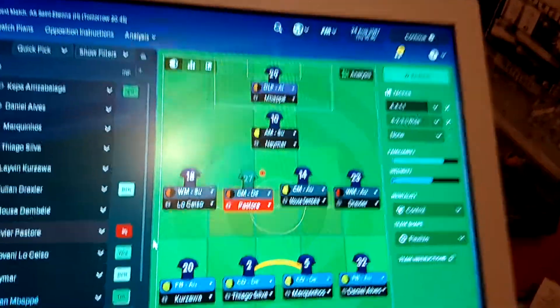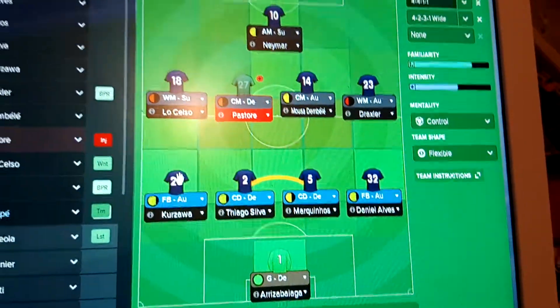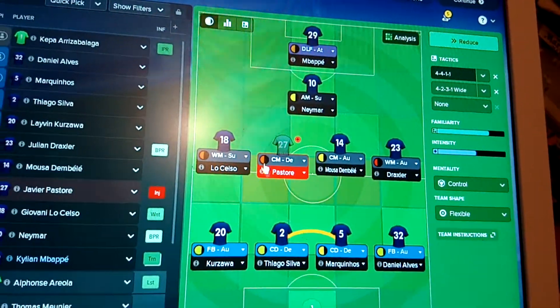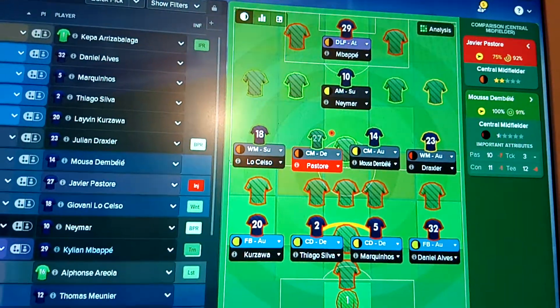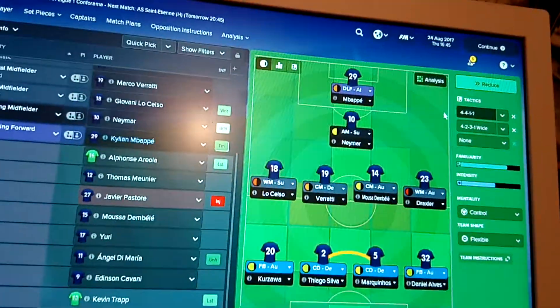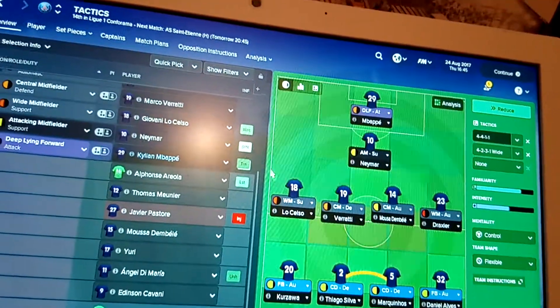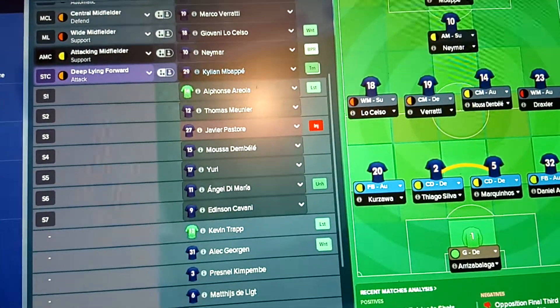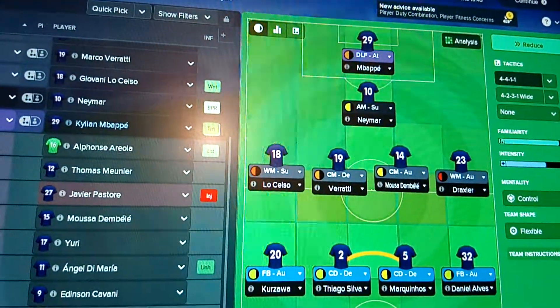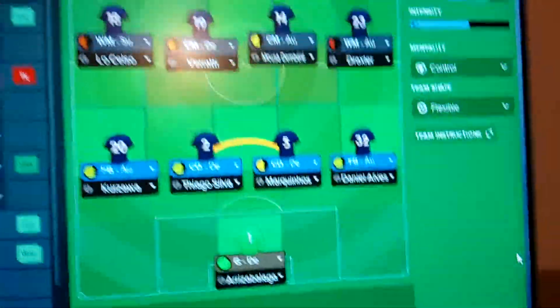Sorry if the camera goes a bit weird - it's just that I'm holding it one-handed. I'm holding my mouse in the other. So Pastore needs to go out and I need to bring on Varate. This is basically the squad that I play, and obviously it's with PSG, Paris Saint Germain with Kieran Marshall.